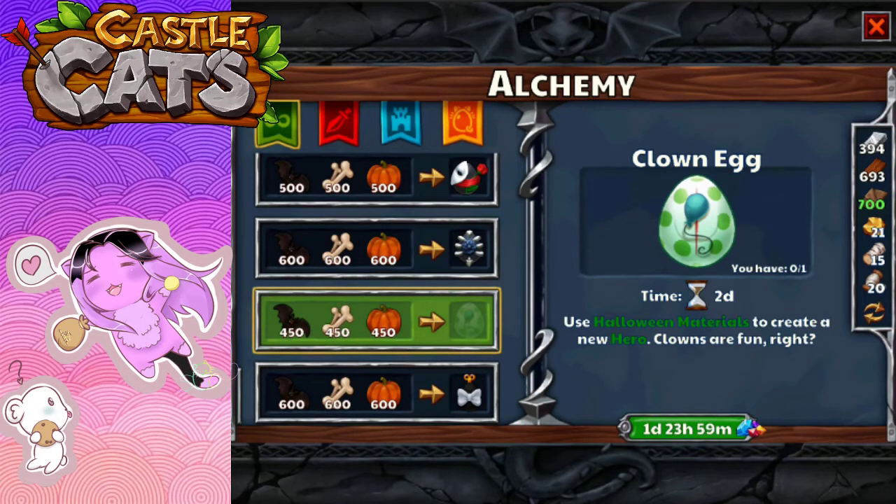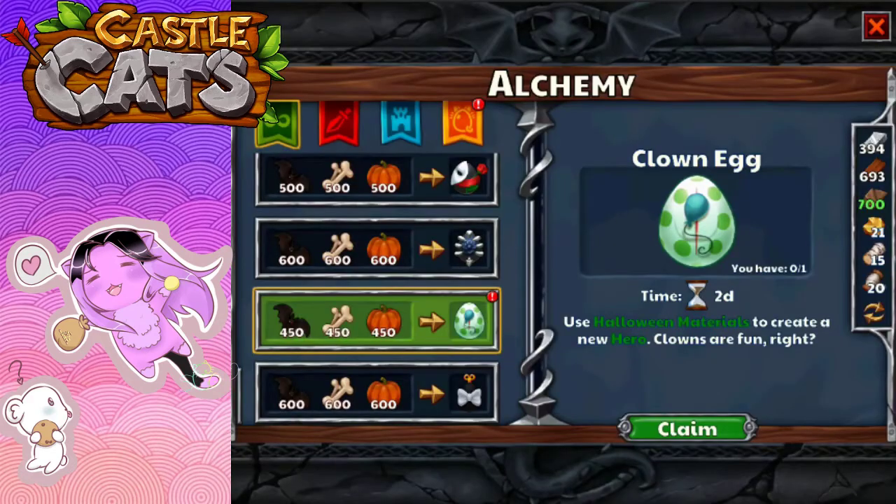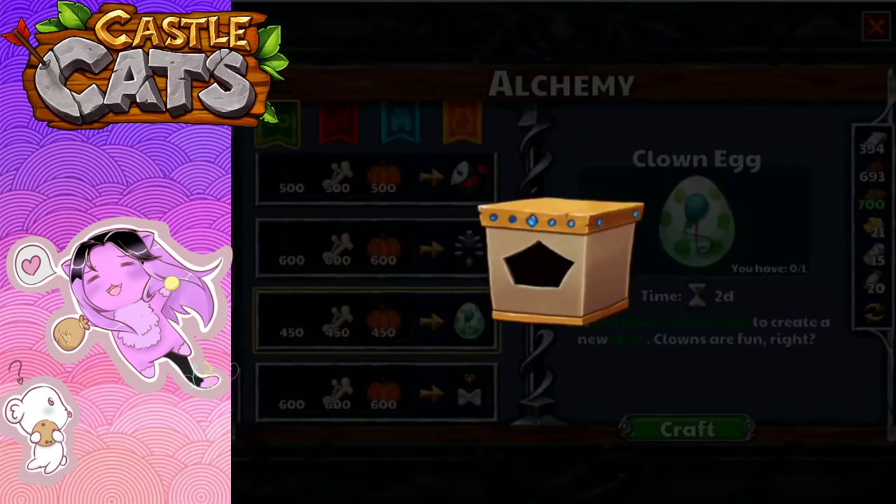We do have enough material to do it because I bought materials. That's how I was able to get all the materials. And now we're going to push this button — it's going to cost us 20 gems to be able to open it. So we will open it. Who's in the box? Let's find out.